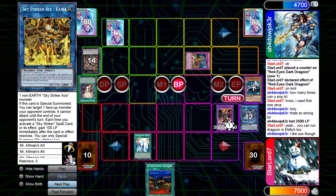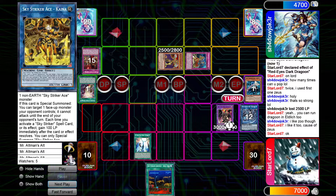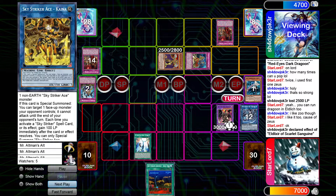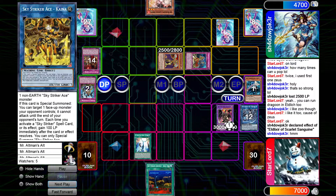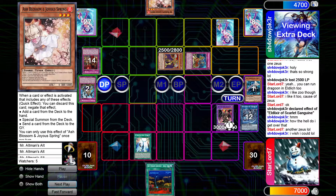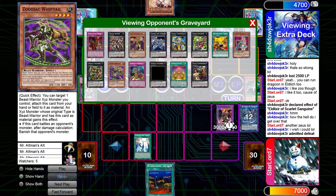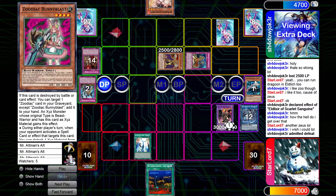In the end phase he chains Sanguine, special summons Golden Lord, banishes Walker to set under Sanguine. He draws an Ash — one turn too late. He's stumped because he can't get over Jagoon without another Zeus, which he doesn't have access to, so he scoops it up.